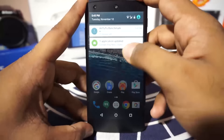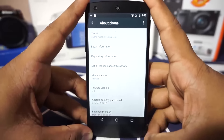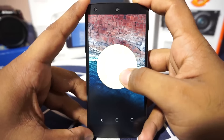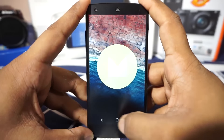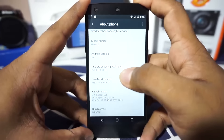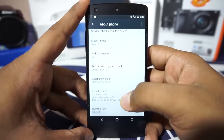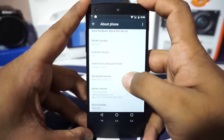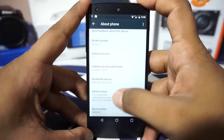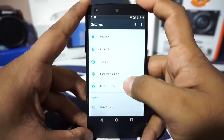Let's go to the settings menu and see what this ROM offers. In the About Phone page, you can see it is for the Nexus 5, on the latest version of Marshmallow. It also has the Android security patch level of October — the November version has not come out for this ROM yet. This is running on build number MRA58K, which is the latest version as of now.